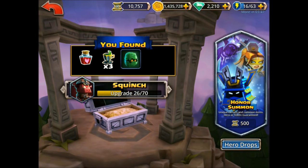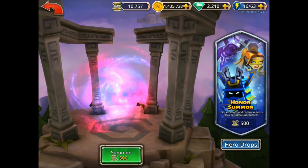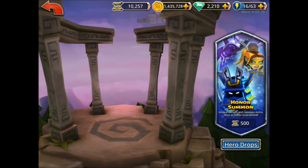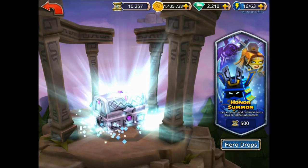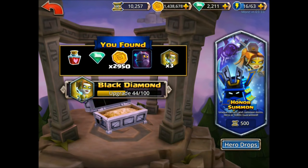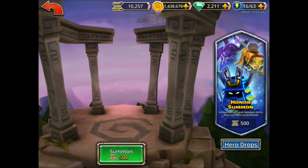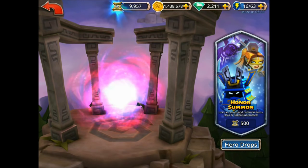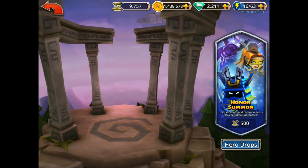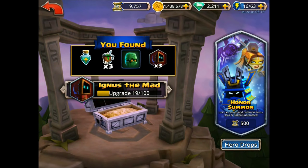Another one of these. I wanted to make these videos so you can see — if you are able to save up a lot of them — this should tell you about what percentages you're going to get of each thing. So I'm getting a lot of silver chests right now. A few more for Black Diamond — I'm trying to work her up. If anyone saw the last Honor Summons video, you saw I got a whole bunch of tokens for her and was able to get her to three star.